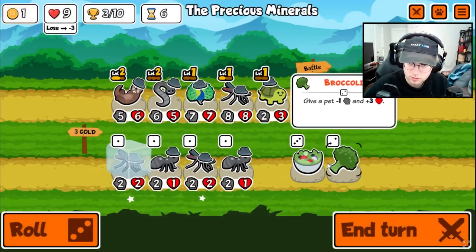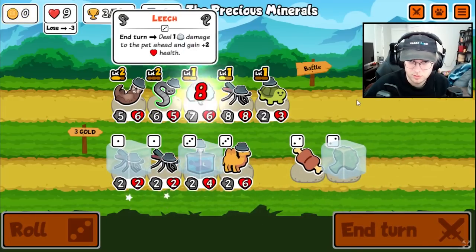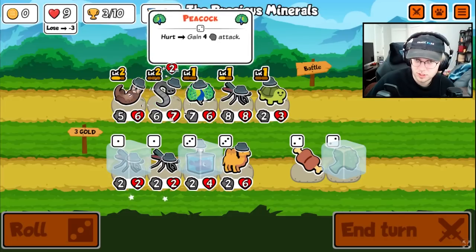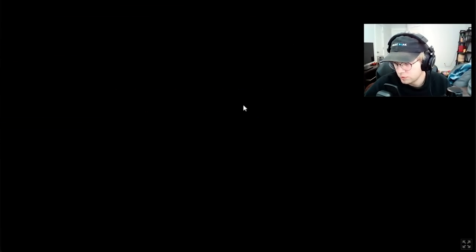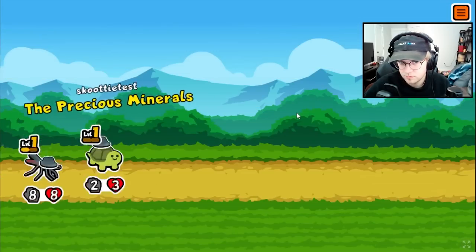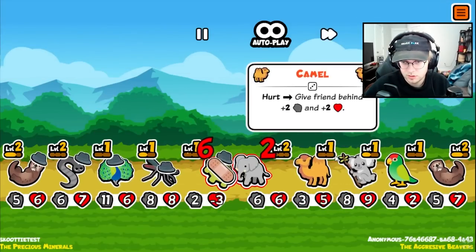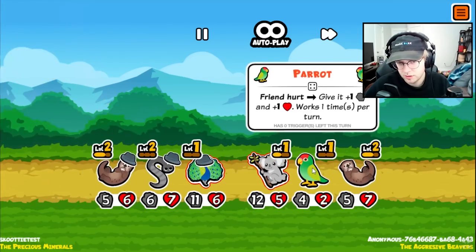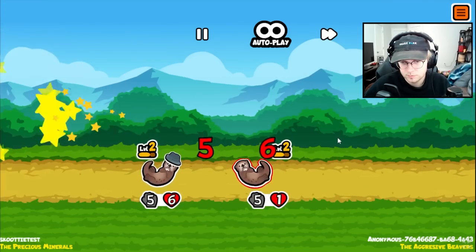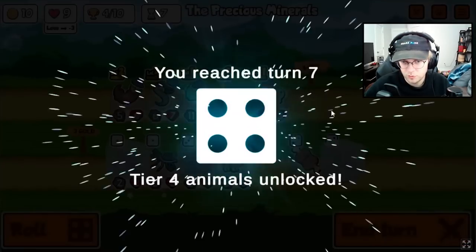With potentially — a broccoli's good. Definitely like a blobfish, because if you start gaining eight attack each turn, and then we can just get another one. You're gonna be strong. But I think we're okay. Yeah, we need some rabbits, I think.